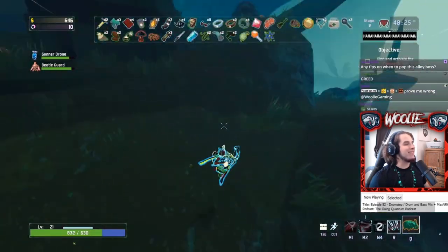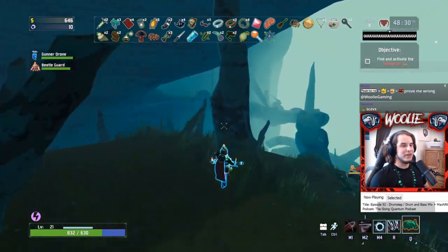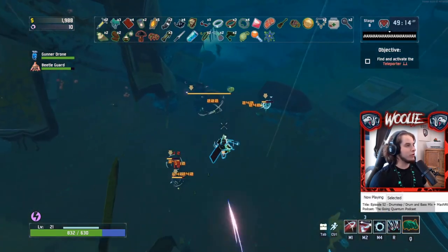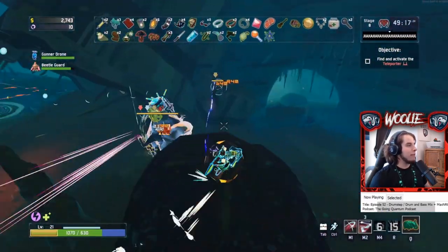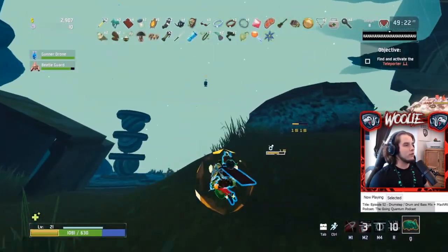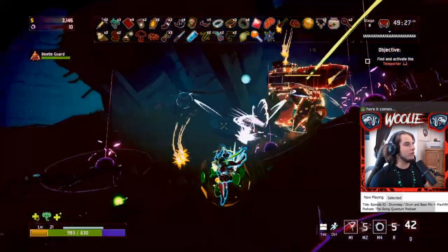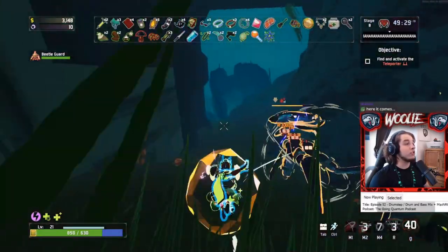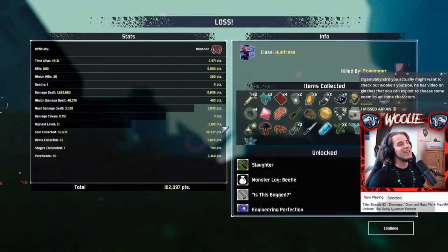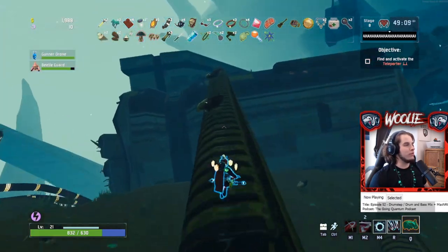I resort to plan B: take out the void reaver and hope to kill the dagger scavenger with it, but that requires getting both in the same place — re-aggroing the scavenger and waiting for the reaver to get close. I pop the jade elephant, but the activation is super delayed. The scavenger throws his attack and all the daggers come flying out.